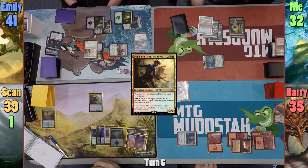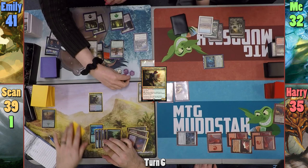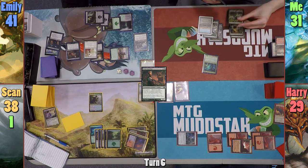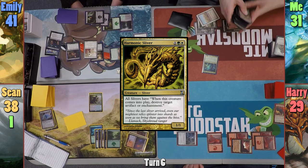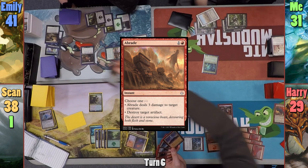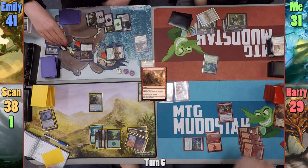Harry plays a Mountain and casts Sunbird's Invocation. Sean casts Mina and Denn, plays a Swamp and a Forest before passing. Emily rolls to see who discards from the Honden and the dice chooses Sean, who dumps Rune Ghost. Emily then casts Grim Guardian and all opponents lose one life. Moving to combat, she swings the Explorer at Harry again for five. Harry then casts Inferno Titan, reveals the top six cards, picks a land and deals three to Emily's Grim Guardian. The Inferno Titan enters and deals one to the Explorer, one to the Guardian, and one to Emily.